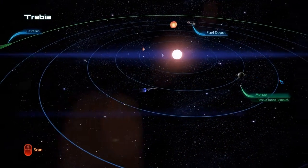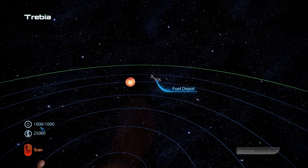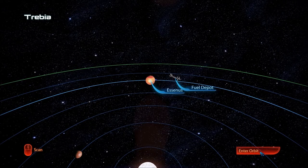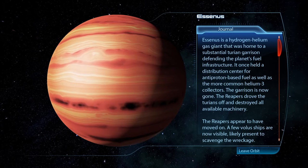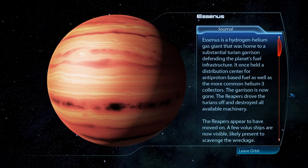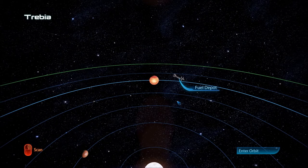So I'm just going to look at all these planets, and then we'll scan. We don't have probes - we scan, but not with probes. So we have 1,000 fuel and 25,000 credits. Essenas is a hydrogen-helium gas giant that was home to a substantial Turian garrison defending the planet's fuel infrastructure. It once held a distribution center for anti-proton-based fuel, as well as the more common Helium-3 collectors. The garrison is now gone - the Reapers drove the Turians off and destroyed all available machinery. A few Volus ships are now visible, likely present to scavenge the wreckage.